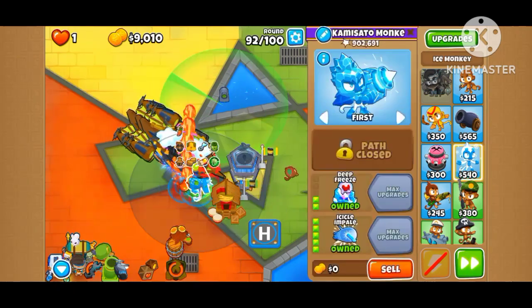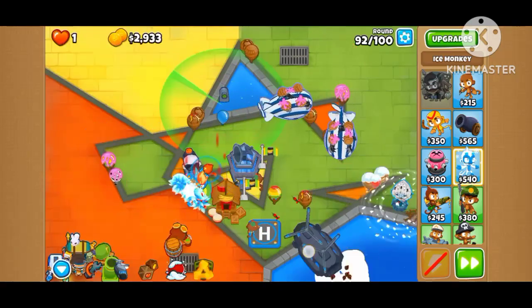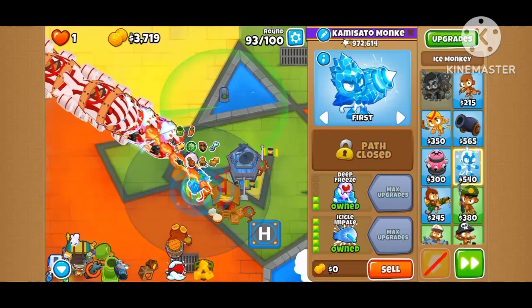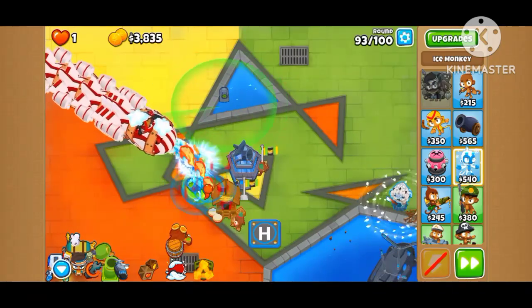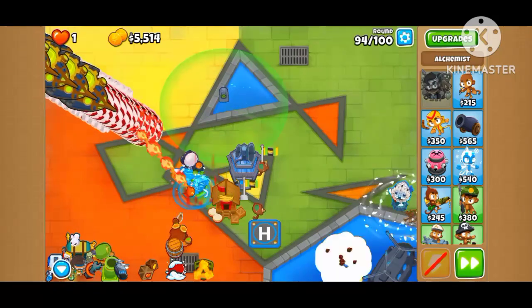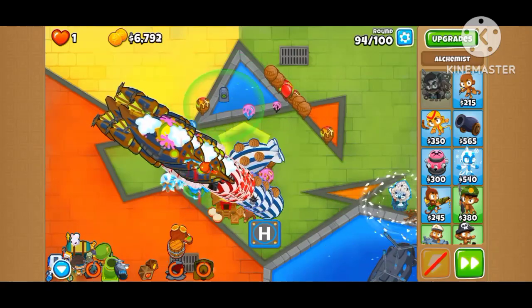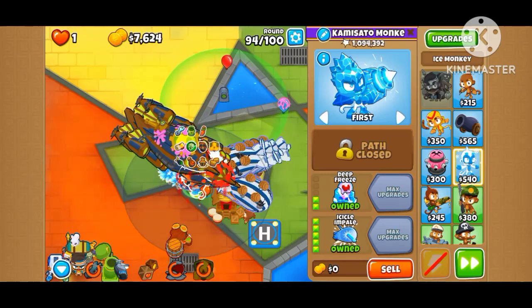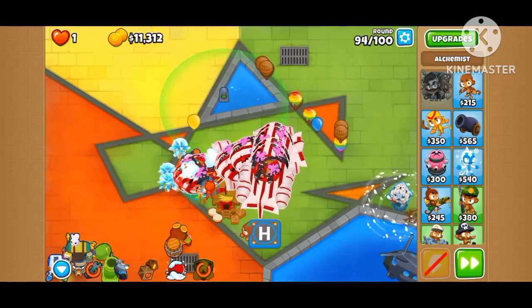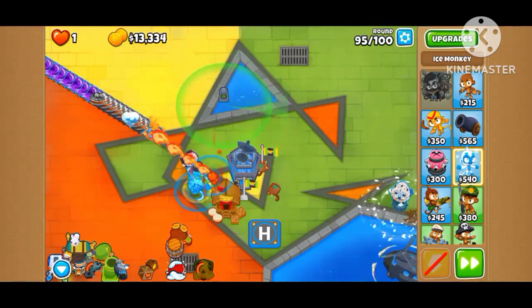Let's see how it goes against the ZOMG. The Alchemist is still stealing pops as expected. Really surpassing 1,000,000 pops — oh no no no. We're fine here. Yes, we're fine. Sorry guys, I'm just worried that the Alchemist might steal too many pops.